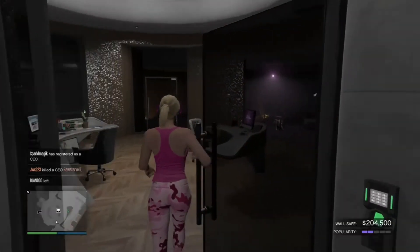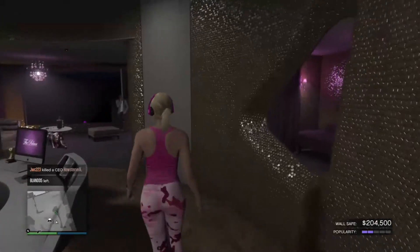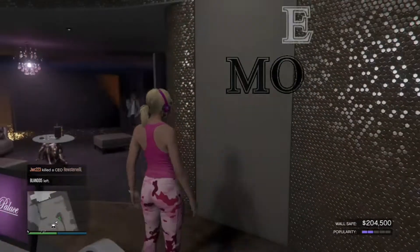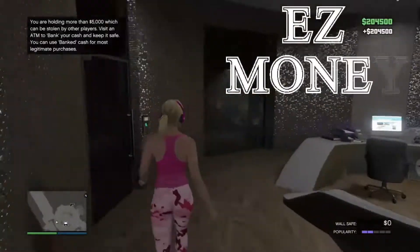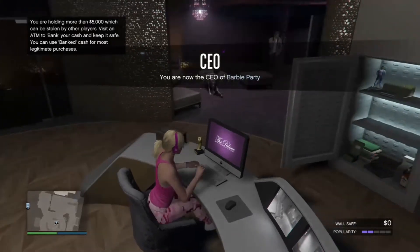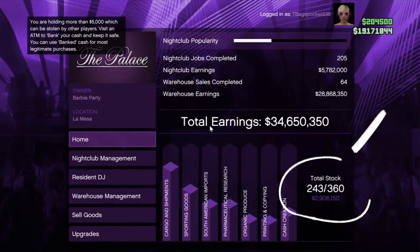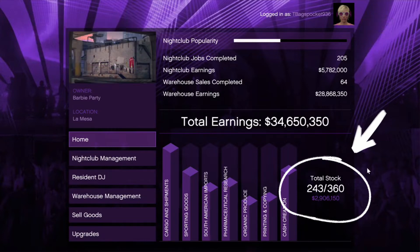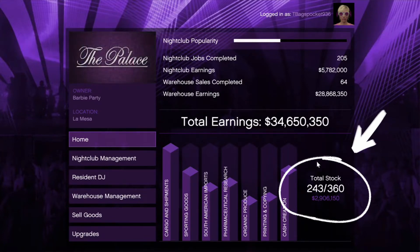I currently have $204,000 in my wall safe, so I'm going to grab that and then start selling my warehouse goods. I currently have $2.9 million in my nightclub warehouse, so I'm hoping to clear a little over $4 million if I sell in a public lobby.